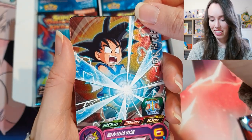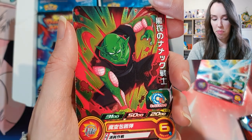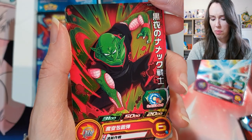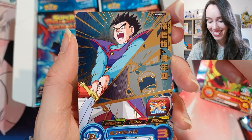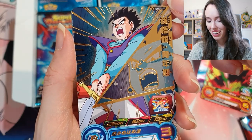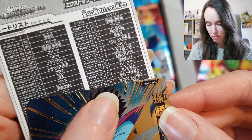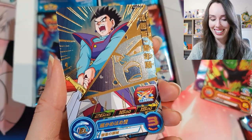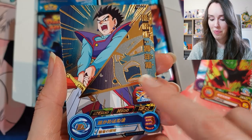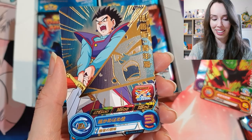Next up we have Goku in GT when he's chibi again. We have Piccolo — that's actually really epic with the red, I love that. And we have our first SR, of Gohan. Let me look at the code just to double check: 1403, yep it's an SR. That looks absolutely stunning. I really love when they add an extra face in the background too, it just elevates the design.